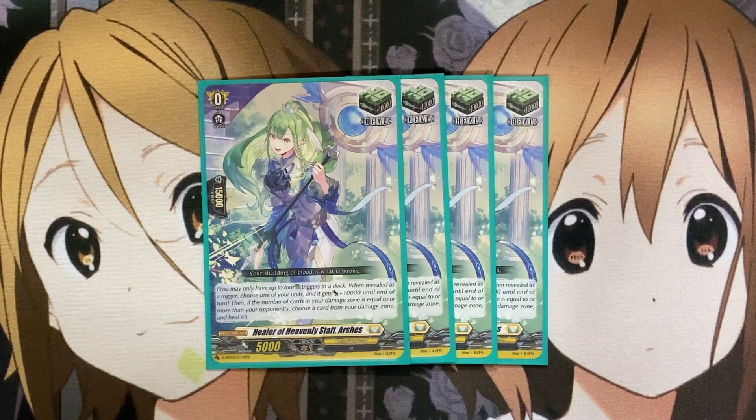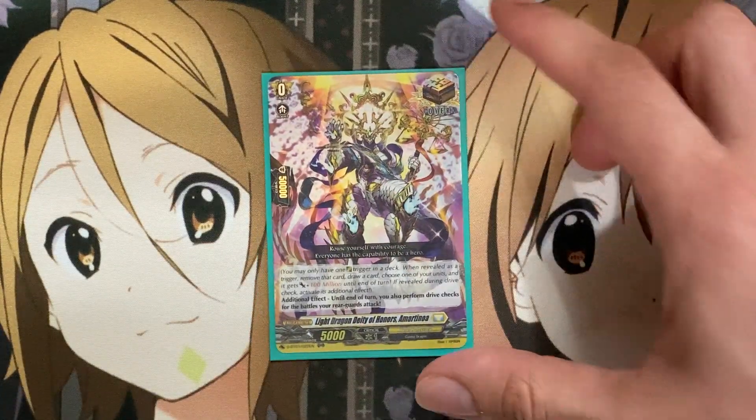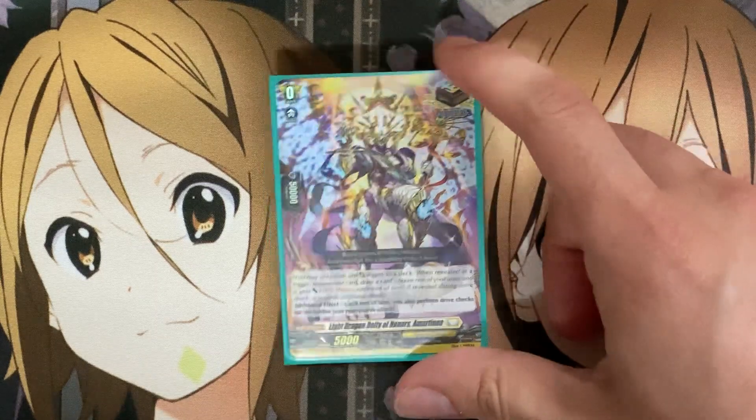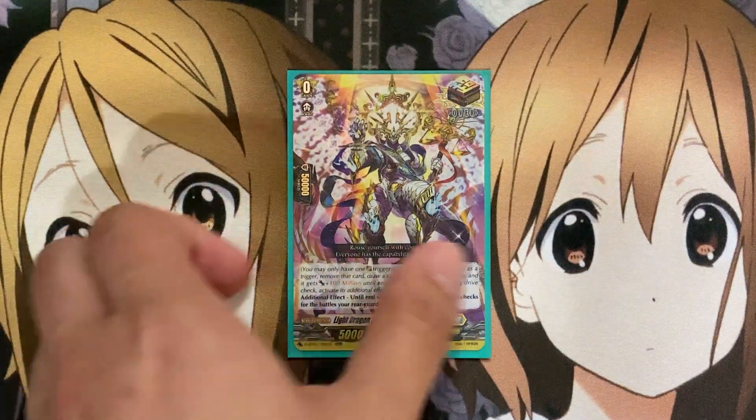It's really awesome that we have this option. Early on in the Cardfight Vanguard Overdress format, the last trigger being Light Dragon Deity of Honors, Martinoa, giving Drive Checks to your rear guards is definitely the scary part of this card. It's still the over-trigger of choice compared to some of the generic ones run in other decks.